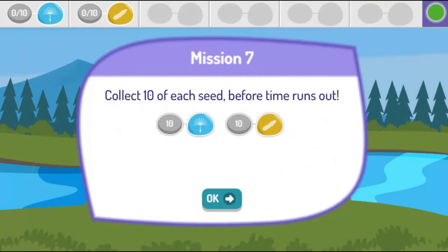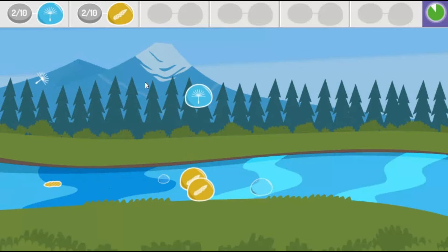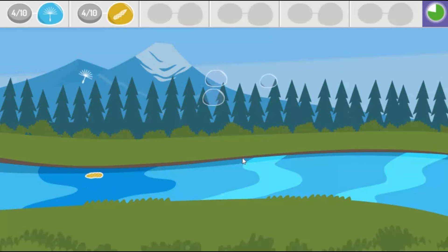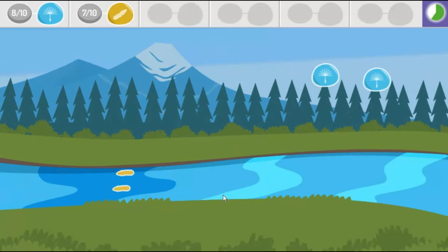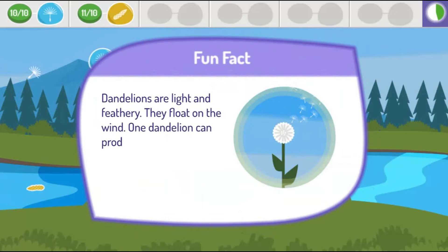Now collect 10 of each seed before time runs out. Great collecting! Dandelions are light and feathery. They float on the wind. One dandelion can produce up to 2,000 seeds.